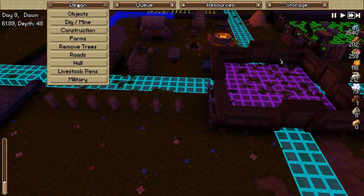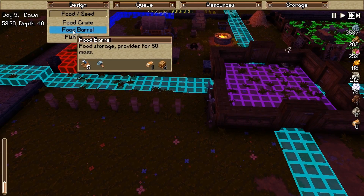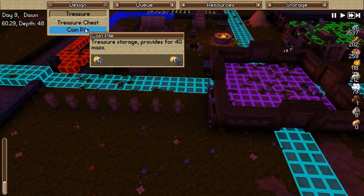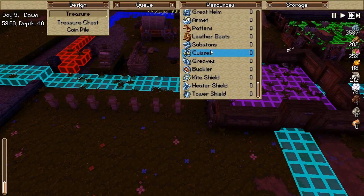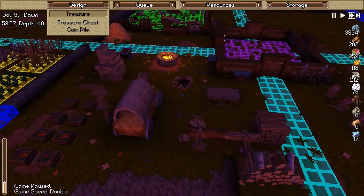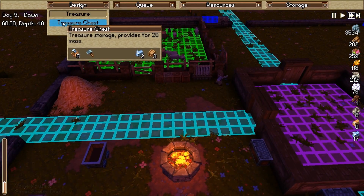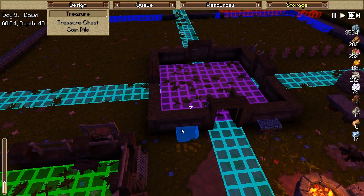What do you need to make a treasure chest — or this little gold pile storage for coinage? A treasure chest — we need two solid ingots. Resources — why am I not tracking those? Oh my gosh. Let's track this. Okay, treasure chest — for now we'll put our treasure chest right here.